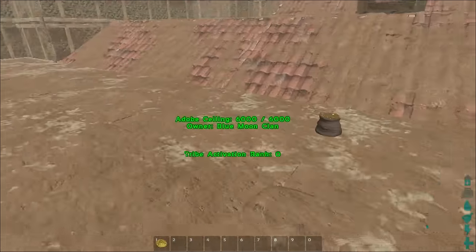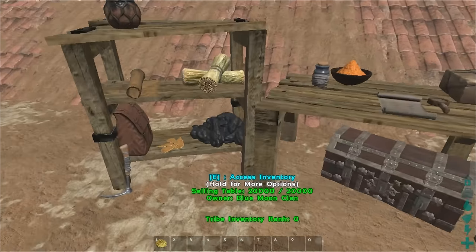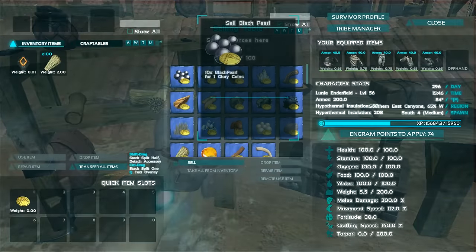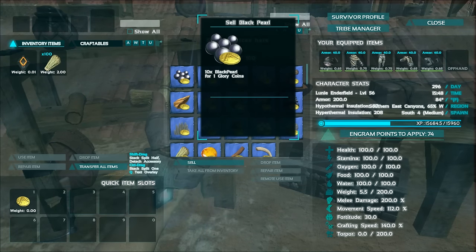The first thing I'm going to show you is how to get a glory coin. I'm going to come over here to the selling table — this is the basic resources table. You open it up and you get a GUI with a whole bunch of different types of engrams. For example, you can see that for black pearls you can sell 10 black pearls for one glory coin.